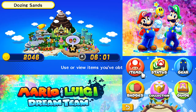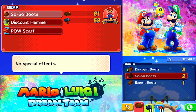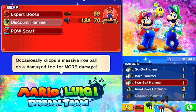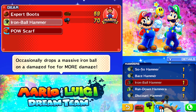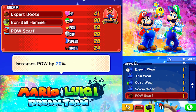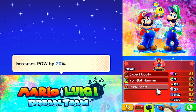Let me look at Mario's gear really quick. We've got so-so boots — we do have expert boots but I'll equip them so Luigi can have the old ones. Whoa — we have an iron ball hammer now, that is cool! Let's go ahead and get that. We also have a pow scarf. There's expert wear with power down but defense up, and thin wear with power down as well. I'll stick with the pow scarf for now.